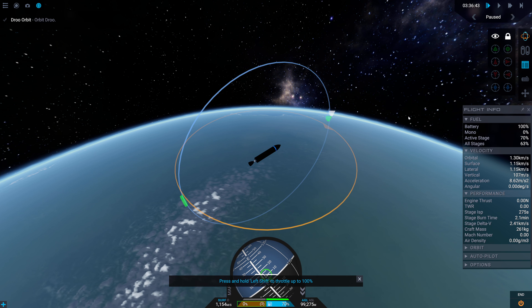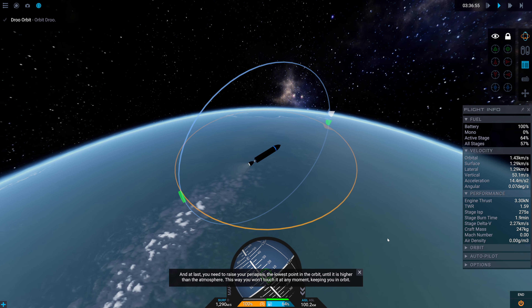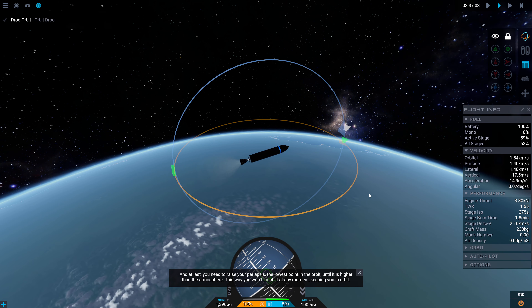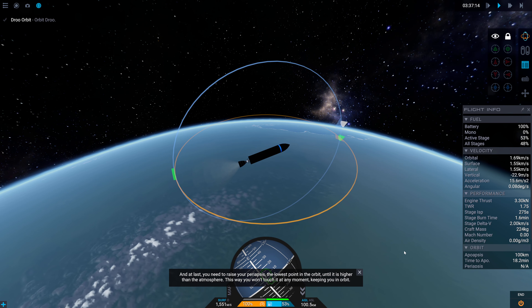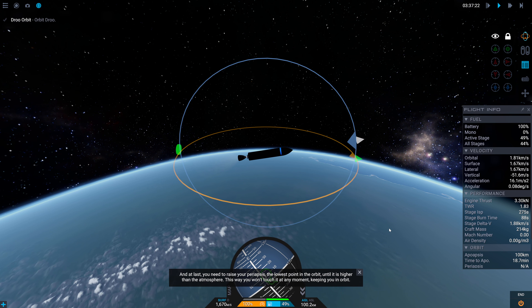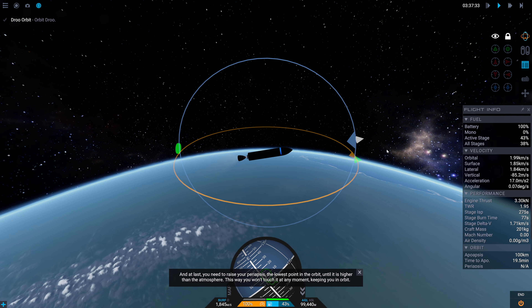Press and hold left shift to throttle up to 100%, or I can just hit Z. You need to raise your periapsis - the lowest point - until it is higher than the atmosphere so you won't touch it anymore, keeping you in orbit. I think I'm doing it right now by staying raised up. I can't see well without the map. You need to go faster than 3,500 meters per second to get orbital speed at this height - you are almost there.